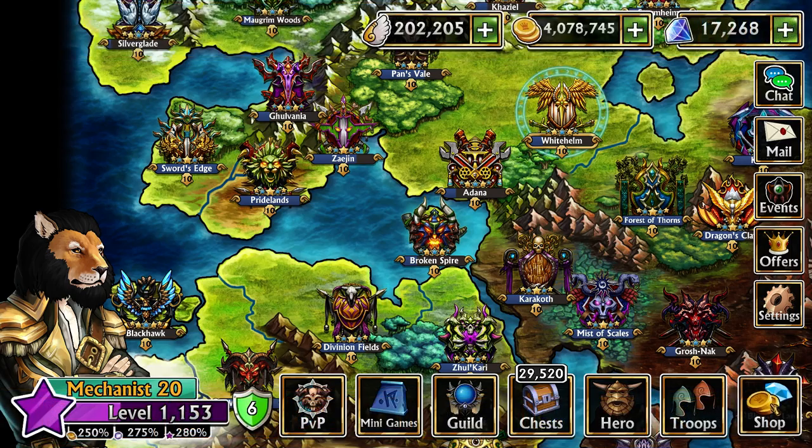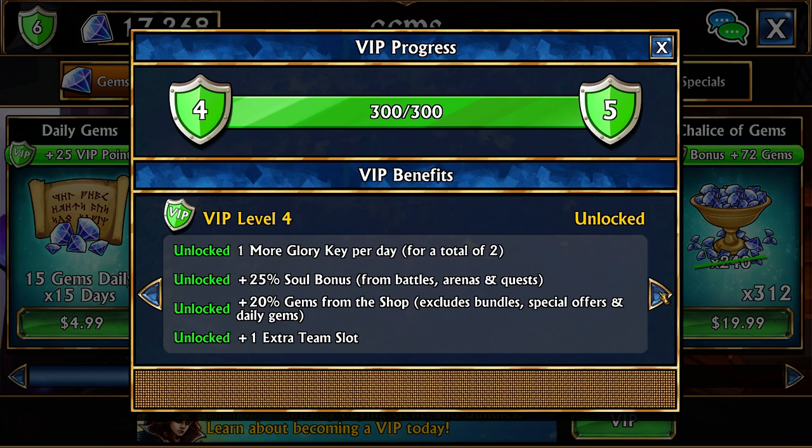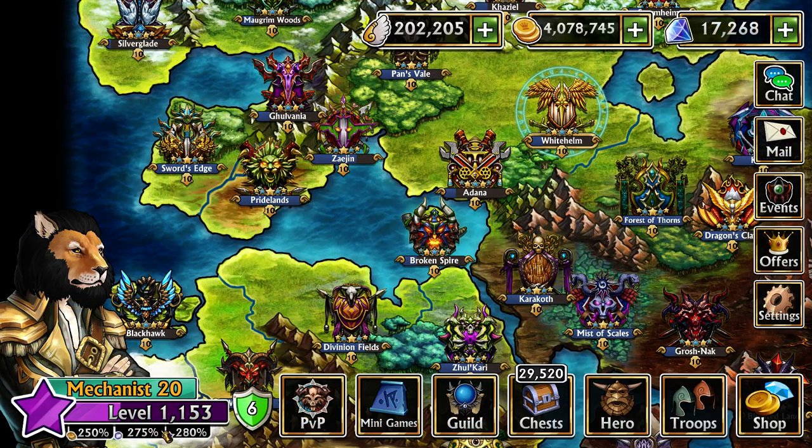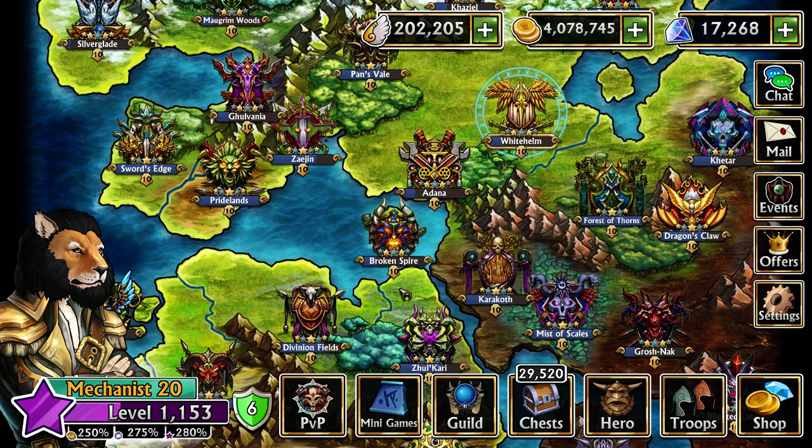The last 25% comes from VIP. Under VIP you get extra resources, and I currently have 25% from VIP 4, which I believe costs around $70. As a free-to-play player, the maximum soul bonus you can have is 250%. Most of the rates I calculated are based on my 275%, but the extra 25% from VIP isn't going to make a huge difference.